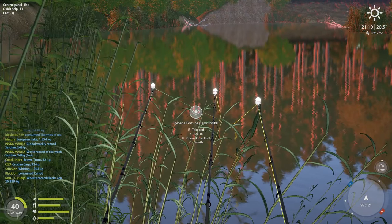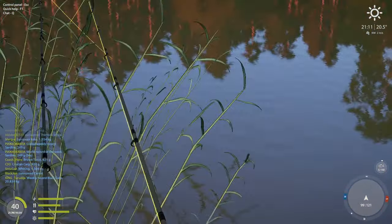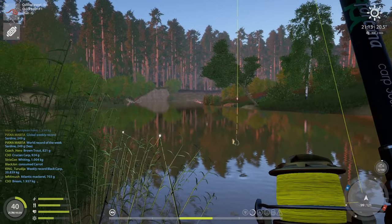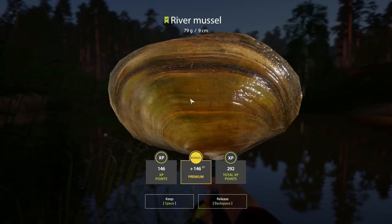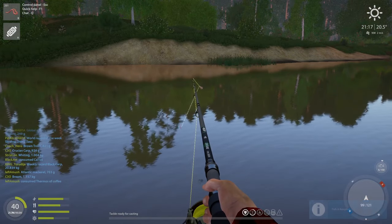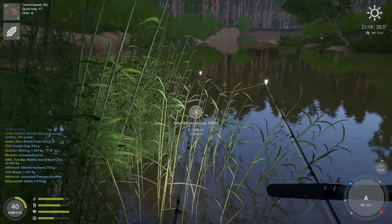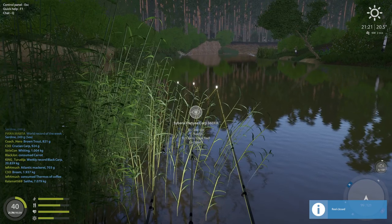It's very weird — just about a two-meter distance difference and you get completely different varieties of fish. Like I said, casting this way you get a lot of river mussels — casting the other direction, maybe only one river mussel a night. Depending on which way you cast, you get different fish. It's really strange but that's how it works.